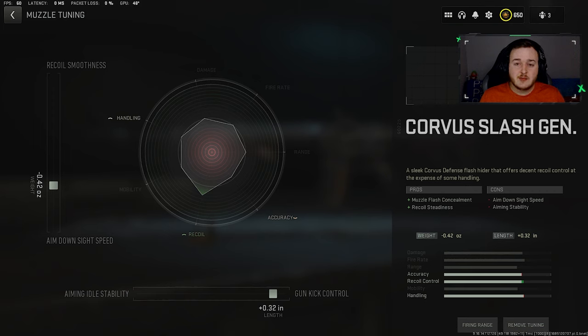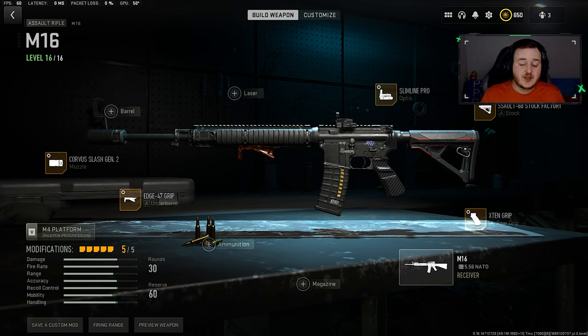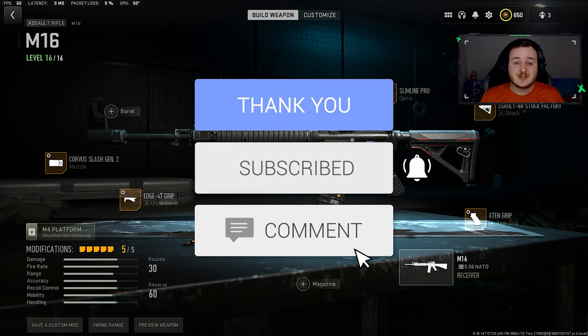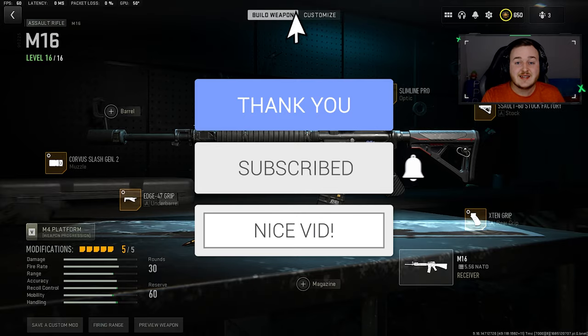With that gun kick control, it's going to bring the weapon down more when firing. Since it got a fire rate buff, the weapon can kick up more, so having this on will calm it down a lot. This is a class setup you need to use for the M16 — it's really nice and helped me get two great gameplays. If you're new here, enjoy the video, hit that like button, and subscribe so you don't miss any more videos.